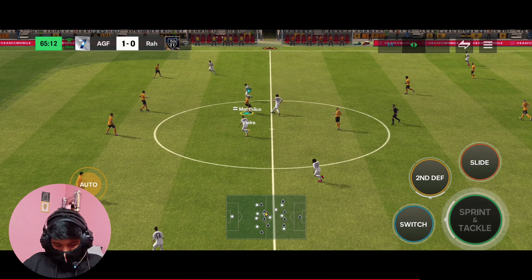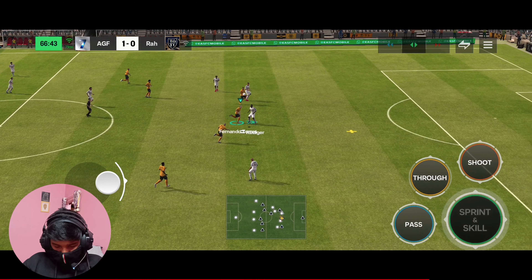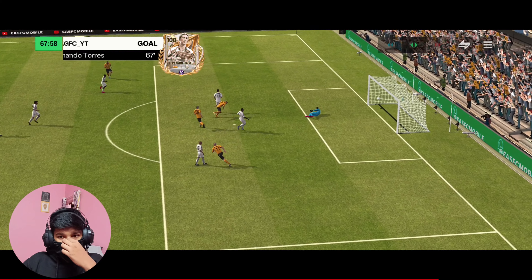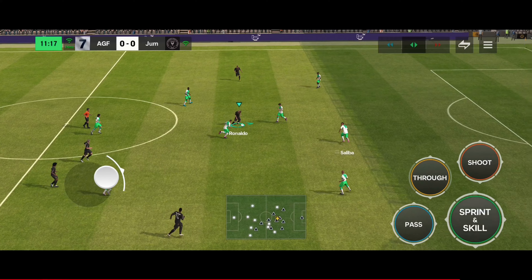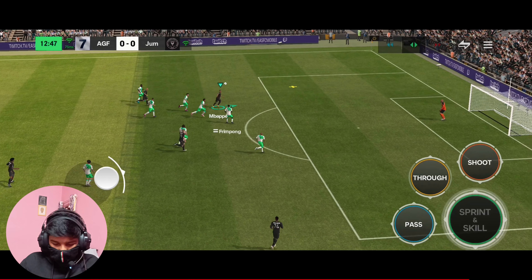Bro took the ball inside — what is this! There we have Ferran Torres — Torres can run bro, come on, show your physique — and here we have a goal! Let's go, let's go, let's go! That is how you perfectly do the rainbow skill, man.